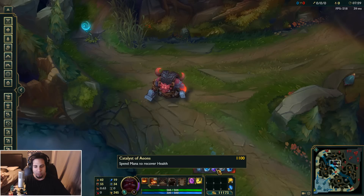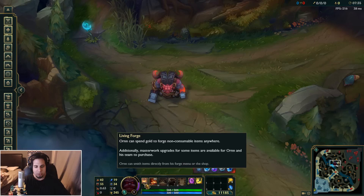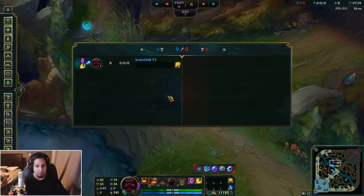Now that I have enough gold — wow, so these are the items you can build off the bat. Not really sure what happens if I don't want to build these items. Do I have to build these items?